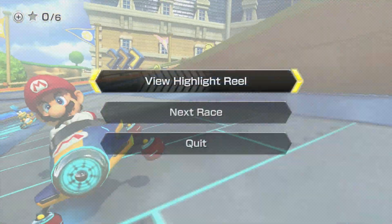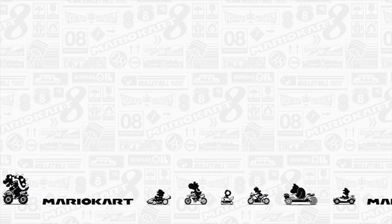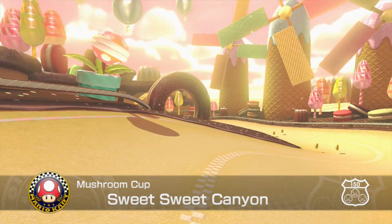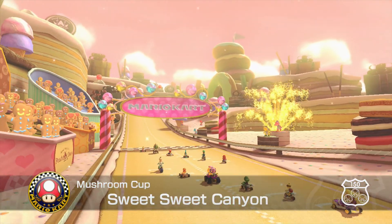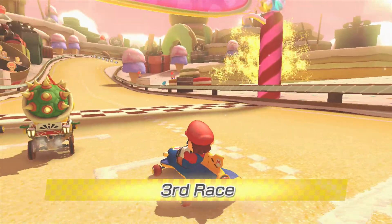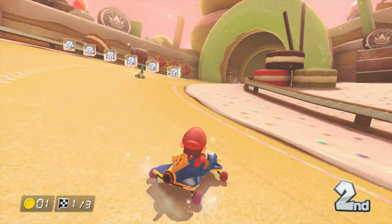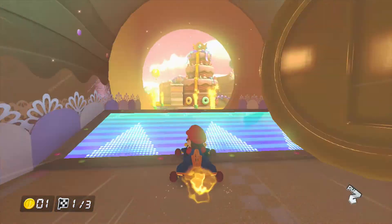We're still maintaining first place in the standings. Let's go to the next race — it's Sweet Sweet Canyon. This course looks pretty fun. It's just like Sweet Mountain from Sonic Colors — that's really what it looks like. I'm really excited to play it. I didn't get that great of a boost there at the start. Is that Larry Koopa we're trying to pass right here? I don't know the Koopa Kids' names too well, except for Morton and Ludwig.